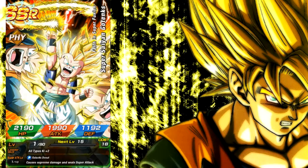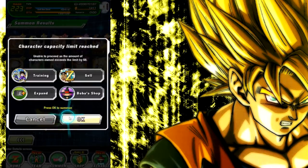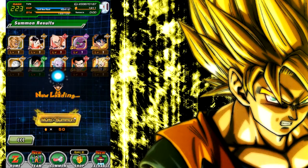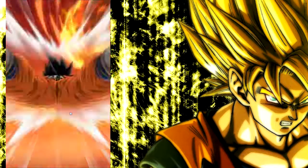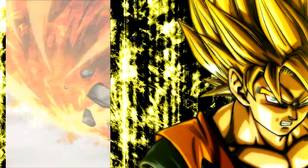We got GT Goku — that GT Goku is very good when rainbowed; he does about two million with crit depending on the team he's on. And we just got Piccolo — that's not a combo. So we're saying three... okay, no good luck yet.